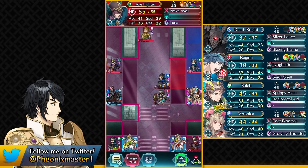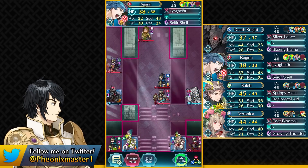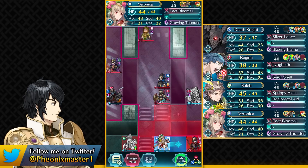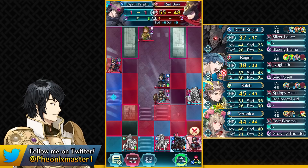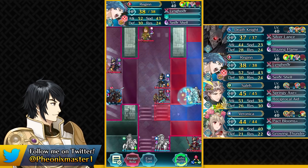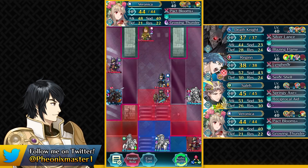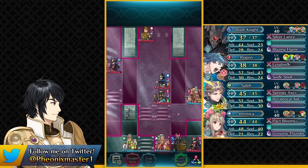Start by attacking this Axe Fighter and then retreating with Canto onto this trench. Then take out this Green Mage with your Spring Saleh, retreat one space with Valentine Veronica, and use Escape Route with Death Knight to attack this Red Bow Archer. The Blue Mage is going to be attacking Valentine Veronica instead of Regan because this Blue Mage moves first if we bait out with Veronica.